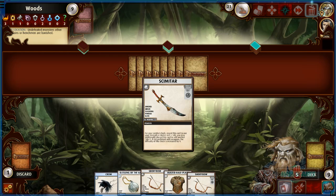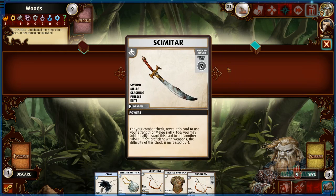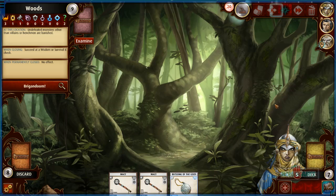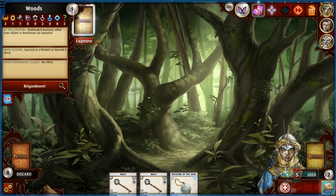A scimitar — I've never seen this! For your combat check reveal it 1d6 or discard it for 1d6 plus — potential damage is high. Not the best but it is a one-handed weapon with finesse. I don't know if I want to spend too much to try to get it. Alright, we're in the woods again.